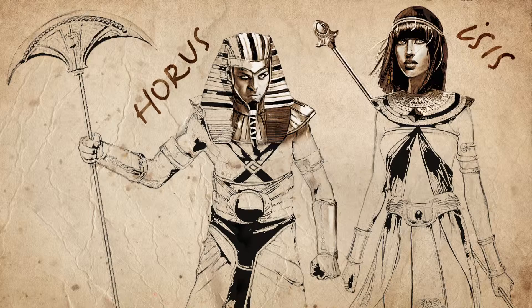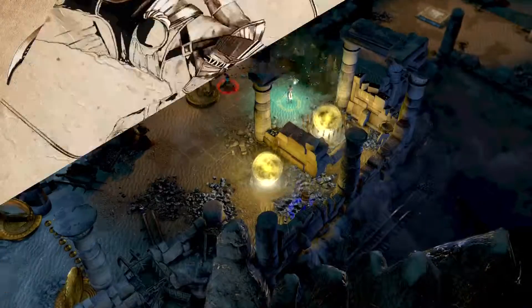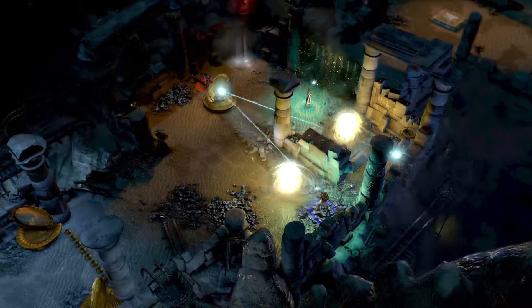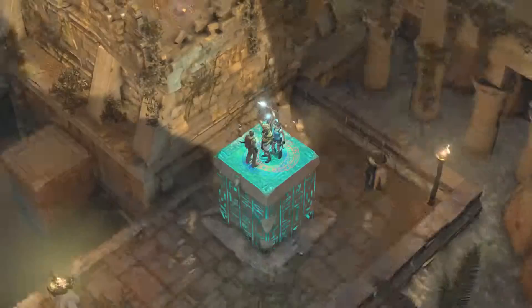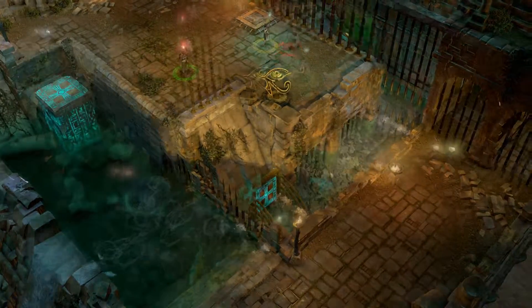Next up, we have Isis and Horus. These are the Egyptian gods that are joining Lara and Carter in this new adventure, and they have their own unique abilities. With the staff, they can affect bliss in the world, moving objects up and down and interacting with anything that has these special markers.